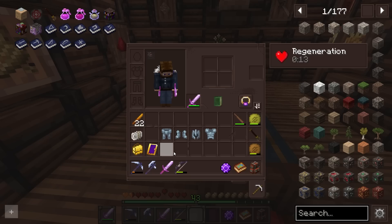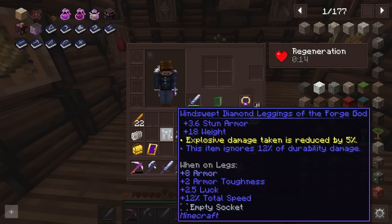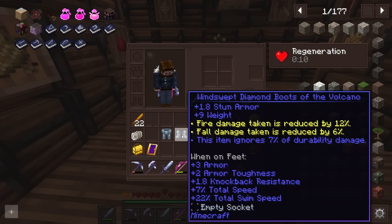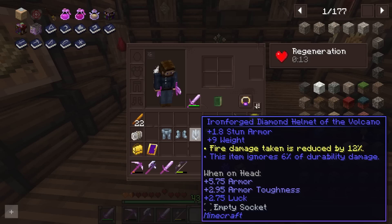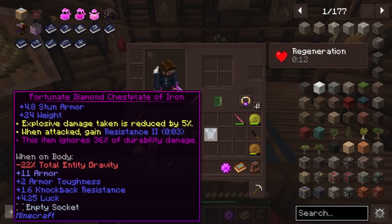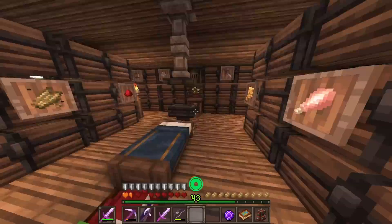Taking a look at my gear, I have a socket available on a couple of pieces. I tried to get sockets because sockets are kind of important. This has plus 8 armor and 2 toughness with extra swim speed, and also reduces some explosion damage — useful against the little guys that throw little bombs at you. Fire damage reduction on this as well. Plus 5 armor and toughness, some luck which helps fishing, another socket, and this one reduces fire damage. And then this item ignores 36% of durability damage, which is great because mending is not going to be easy.